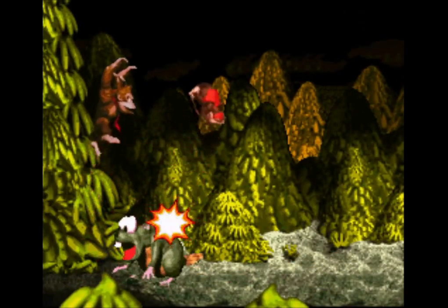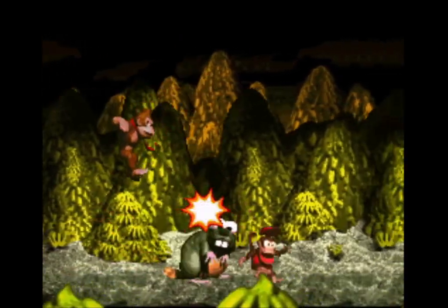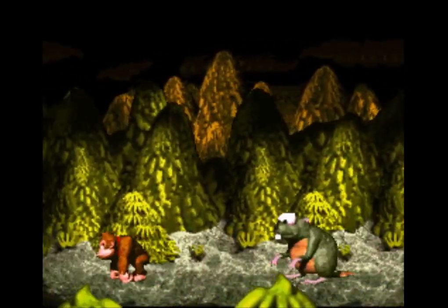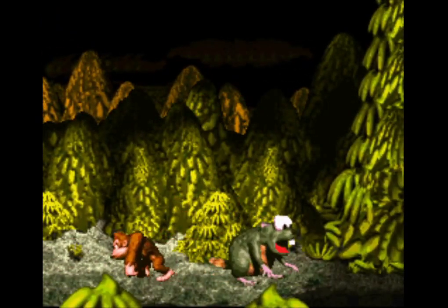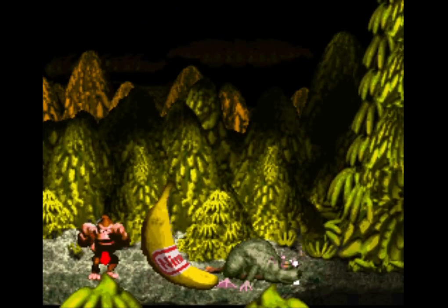Very Gnawty is the boss of Kongo Jungle. It's a simple fight — just jump on him until he's dead. You run into trouble with this fight when you get too impatient. If you try and jump on Very Gnawty too rapidly, you'll bounce off him and he'll hit you. Just take your time and attack conservatively. Don't take it personal, Very Gnawty — you had bananas, and DK wants bananas. It's just business.